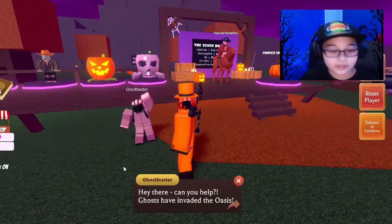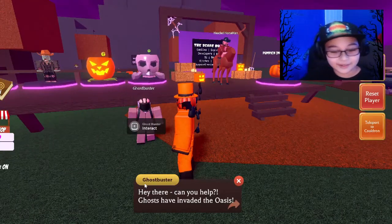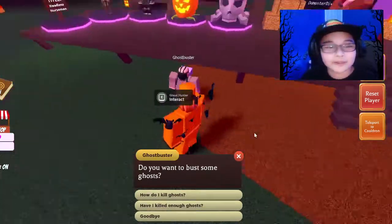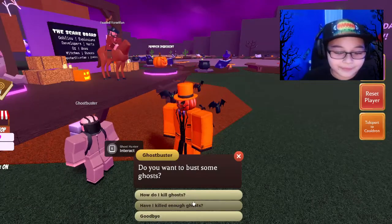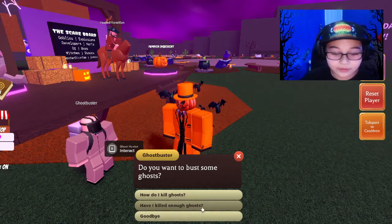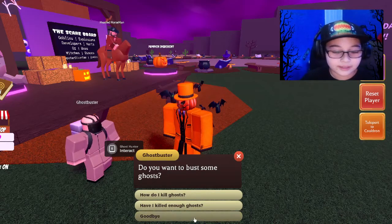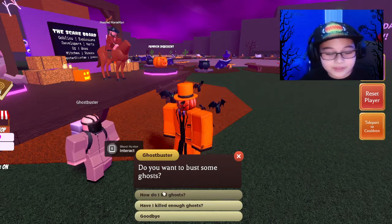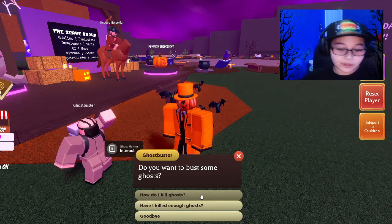You want to talk to him and then he will say: 'Hey there, can you help? Ghosts have invaded the horses.' So there will be three options: 'Have I killed enough ghosts?', 'Goodbye', or 'How do I kill ghosts?' So click on 'How do I kill ghosts?'